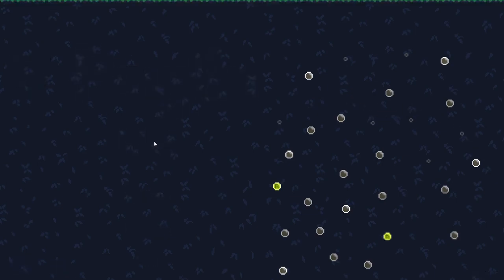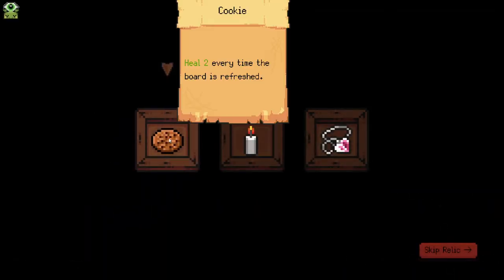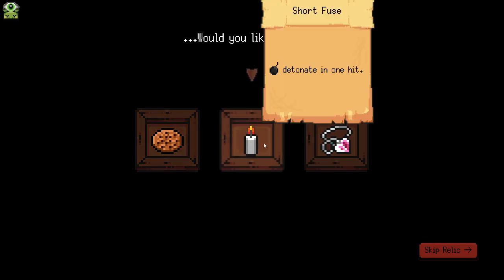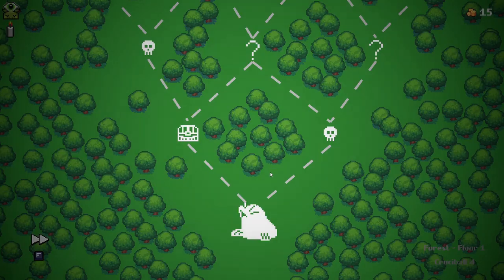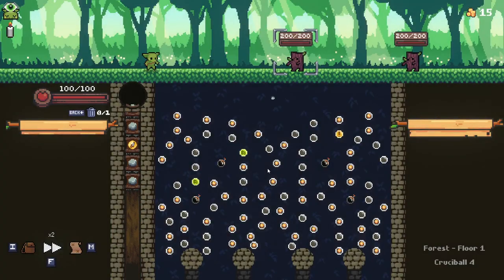Hello everybody and welcome back to some more Peglin. We are back again with a new update, still stuck on Crucible level 5. We are jumping in again for another run. Last time we did a very good bomb-based build. This time: heal 2 every time the board is refreshed, bombs detonate in a single hit, or post-battle healers increased by 1% for each orb in your deck.